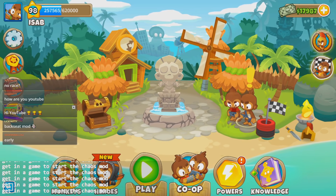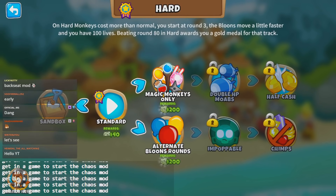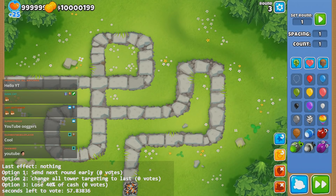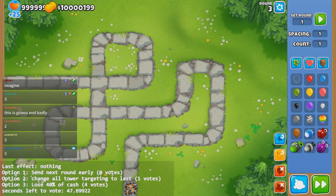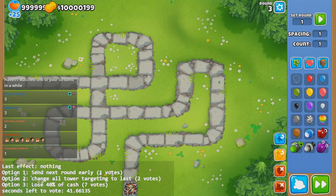Basically, if you see on the bottom left — let me just jump into the game here on Sandbox — you will see that there are three options. Every 60 in-game seconds, you can type 1, 2, or 3 to vote which mod you want to inject in my game. And once the timer goes down to 0, that happens.